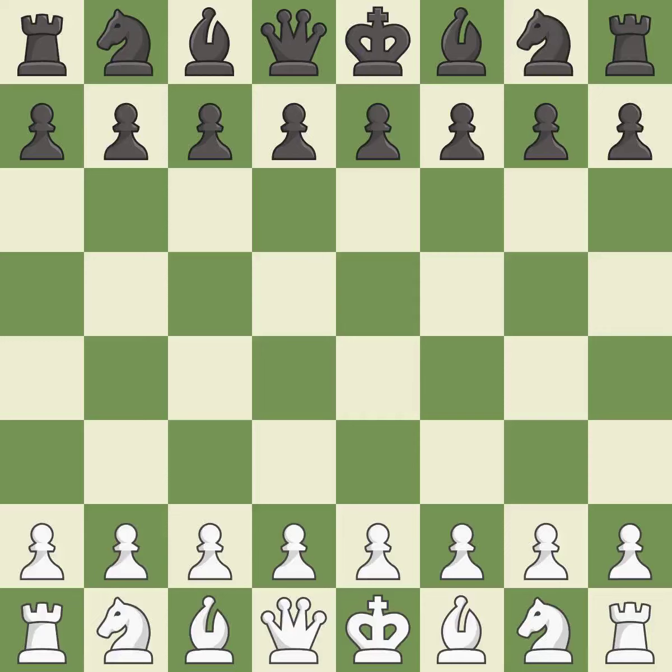Kings-Indian defense, Fianchetto, Carlsbad, Simagin variation, 8.d5.